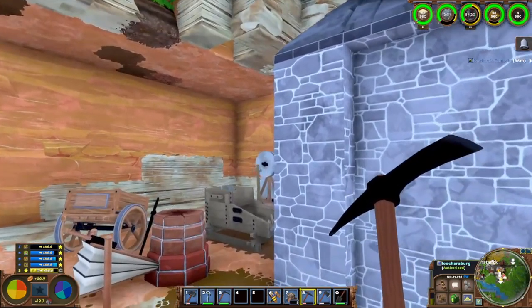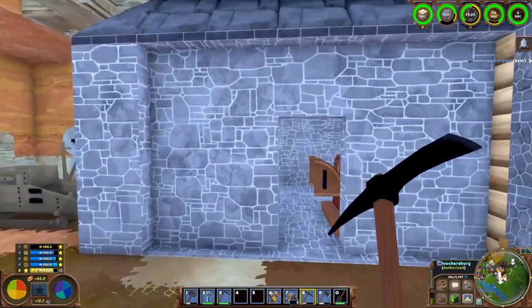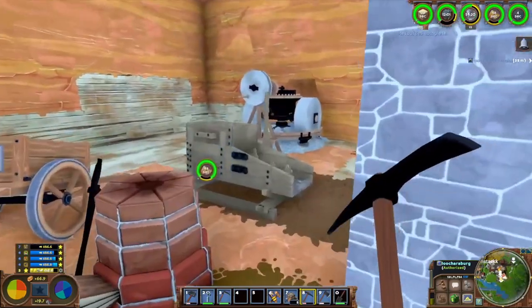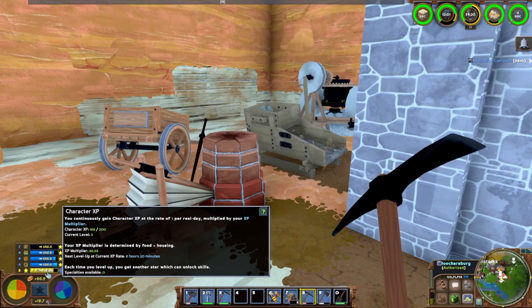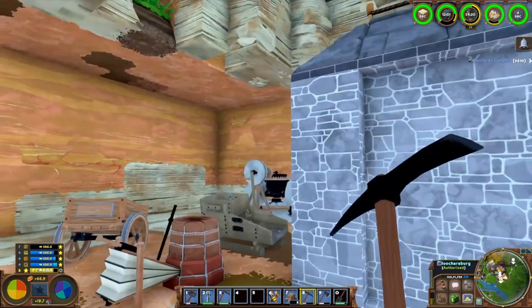Hello everybody, my name is Luchara and this is ECO Global Survival Multiplayer, playing with my viewers - another episode of my let's play. As you can see, off camera I cleared out some space around my smelting setup because we are getting our next skill in 9 hours 20 minutes, that will be this evening.